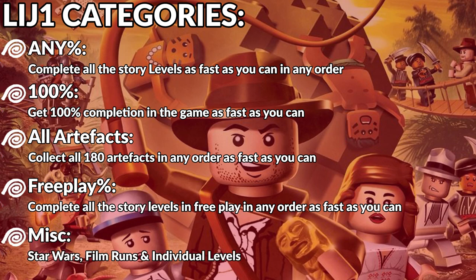There's also some other categories, like Star Wars, where you find all the Star Wars characters, and film runs, where you complete all six levels in a film in any order as fast as you can. And finally, there's individual level runs. This is very self-explanatory and it's where I started, and I recommend others start too. Even if you don't get the record, it allows you to practice the individual skips, so I would start there before you go into full film or game runs.